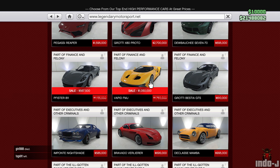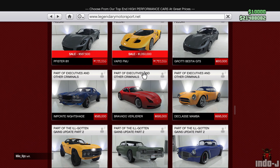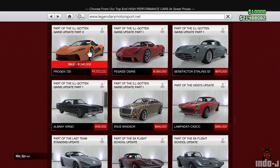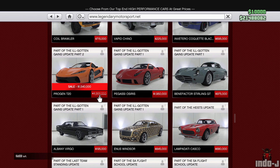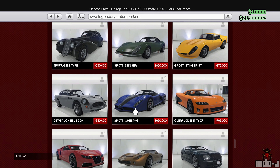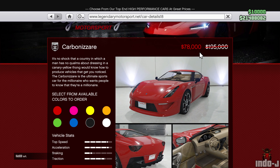There's also a discount on the FMJ. That's not all — there's a discount on the T20 as well. And there's also a discount on the Carbonizzare — nice.